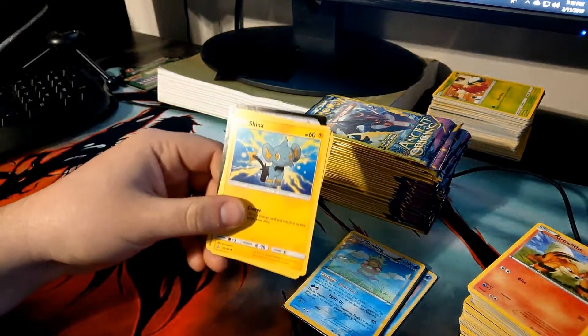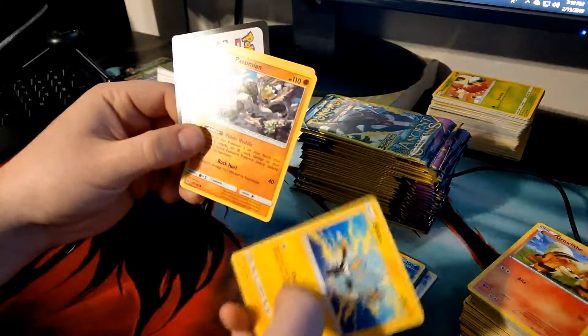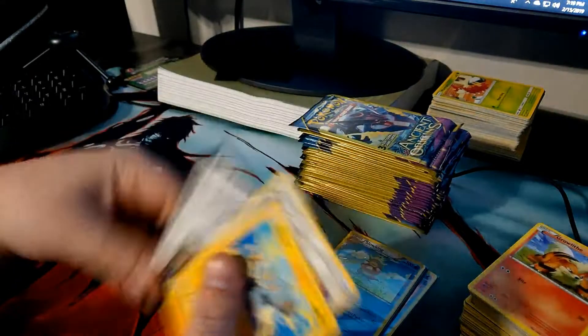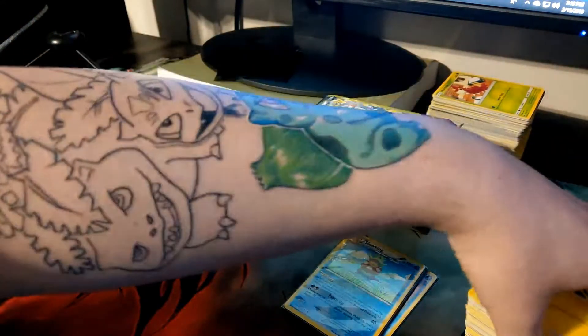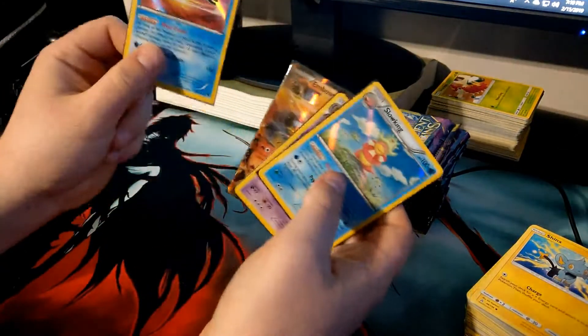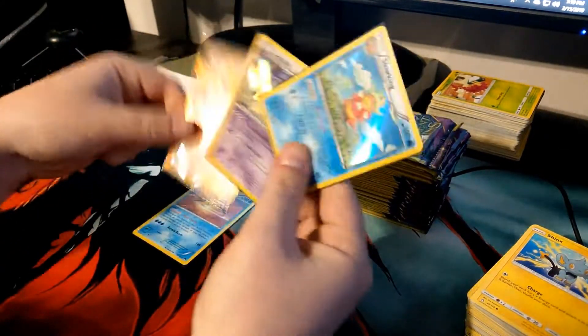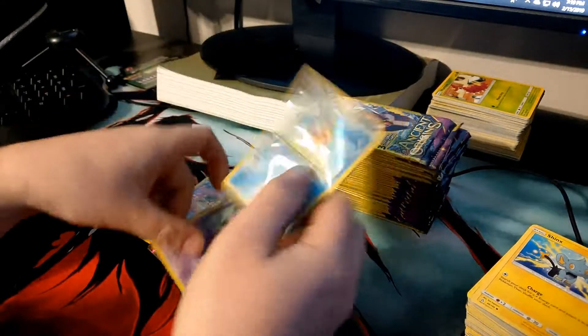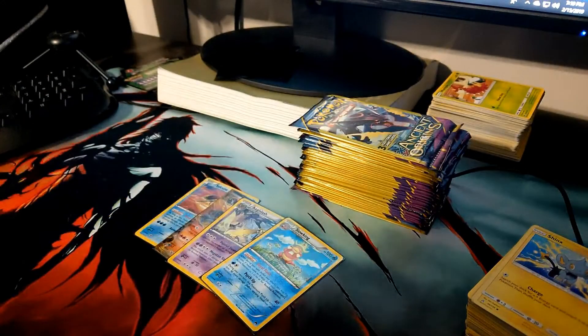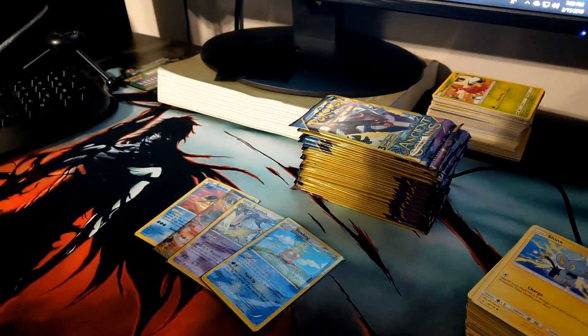Ultra Prism pack: a Shinx, a Pangoro, and a Missingno — well it looks like that was a bust. But not bad for what we did pull overall — we got a Slowking, a nice looking Suicune, and an Emboar EX. Hopefully you guys enjoyed this video. If you did, hit the like button. If you're new to the channel, please subscribe and comment down below if you've bought these packs before and what you've got out of them. Until the next video, later!